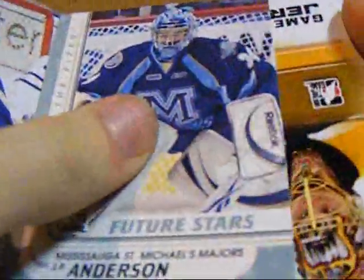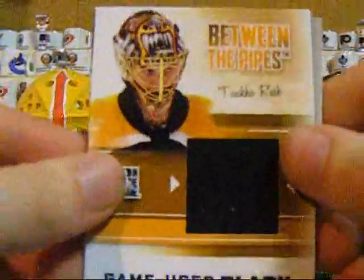I'll paste to start. This one feels a bit bigger — I think there might be a jersey in this one. Yep, gamer's jersey of Tuuka Rask. That's just a black, so that's at about $130. Not too bad of a way to start, I suppose.